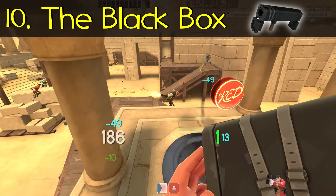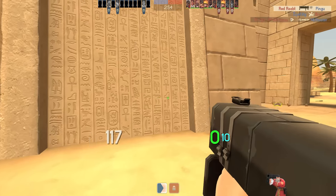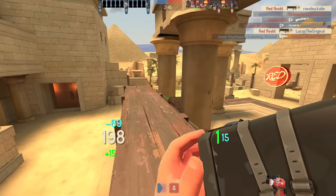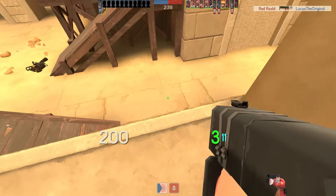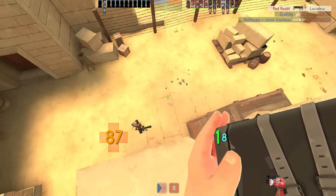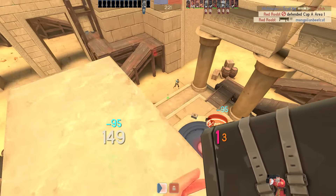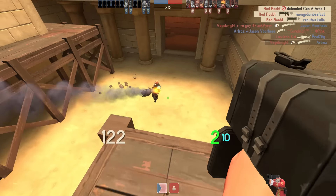The Black Box is at number 10 for a few reasons, mostly because its nerf wasn't just completely negative, but it did strip away the most ridiculous best-case scenario potential from this weapon. Instead of gaining a flat plus 15 health for every enemy hit by a rocket, this rocket launcher was reworked to heal up to 20 health depending on how much damage you get with a rocket.